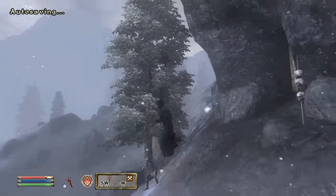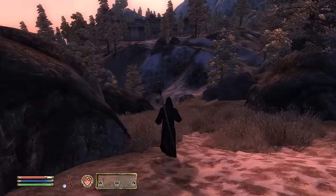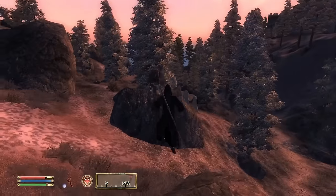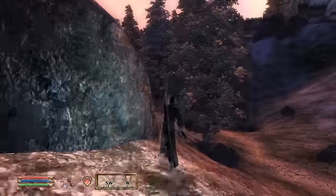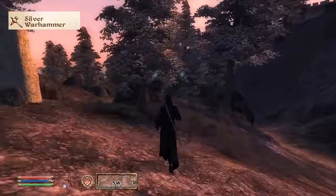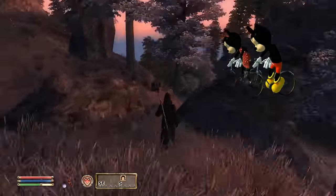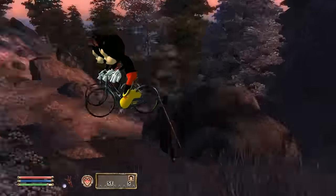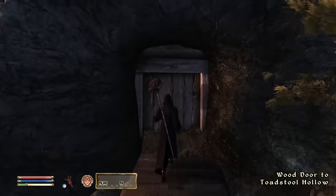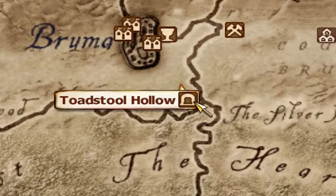One more item to get while we're in the Bravil area. We're going to make the weather not suck — I've become a bit OCD about that. We're going to head just south of Bravil and go into Toadstool Hollow. There we can get the best two-handed warhammer at level 1. It's just south of Bravil, right next to the path.